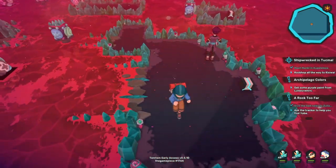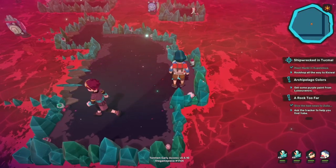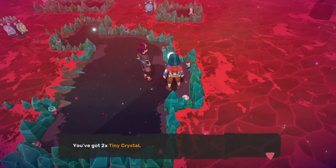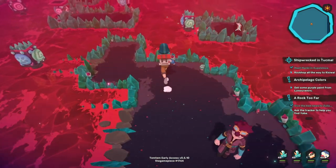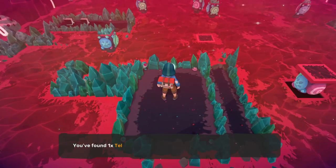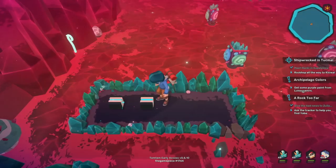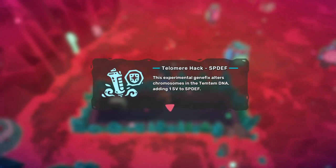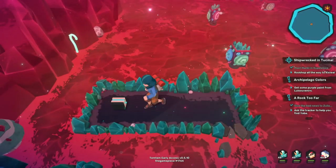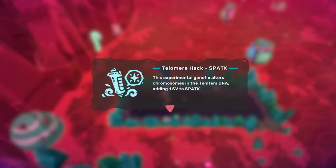The first few telomere hacks that you're going to be able to get are actually in the Quetzal Dojo. Instead of taking the Crystal Sliding Puzzle directly to the leader, you're going to be able to slide around to other platforms in the dojo, and they have various items on them. You're going to be able to obtain one telomere hack for speed, one telomere hack for special defense, and one telomere hack to increase your special attack in the dojo.